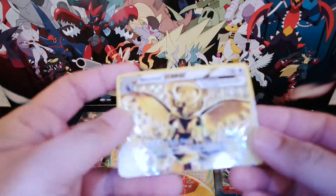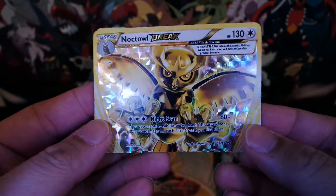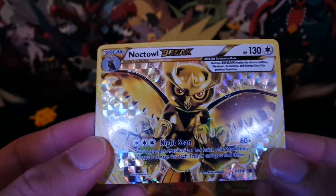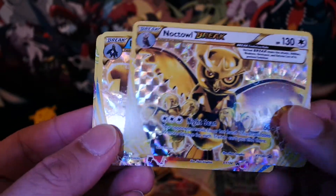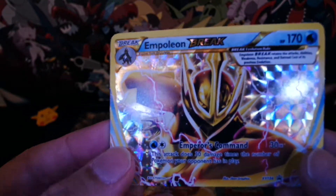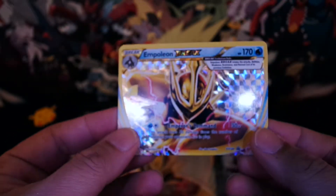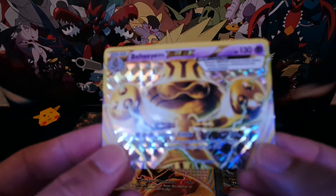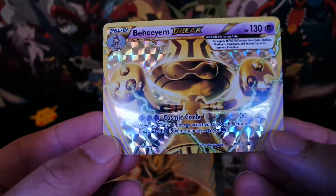How cool is this? We have Noctal — it has 130 HP and the move Night Scan. Then we have Empoleon Break, with 170 HP. Really sweet. And of course we have VAM, and this guy has 130 HP. Look at the shine on that card.